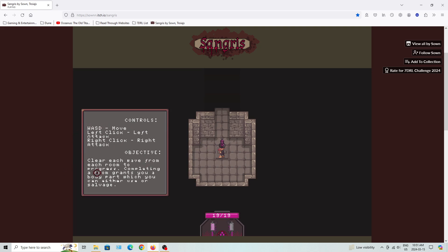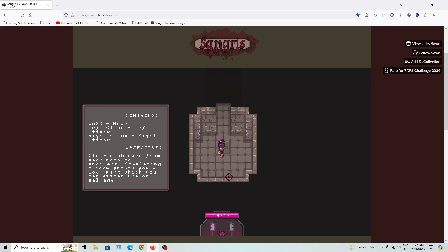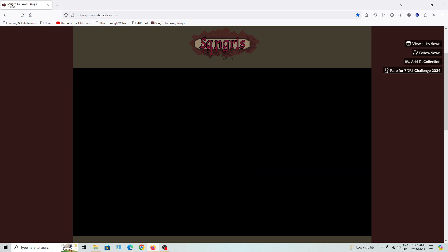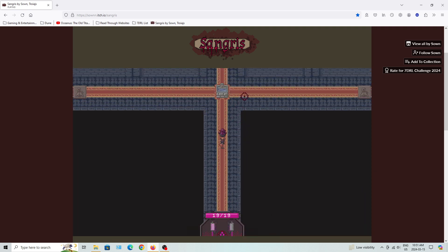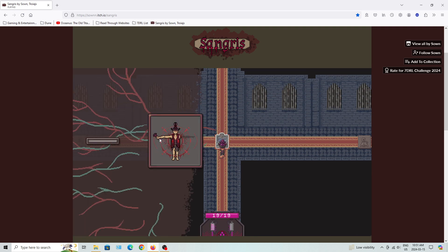Alright, that's a recap of all the stuff. Objective: clear each wave from each room to progress. Completing a room grants you a bi-part, which you can either use or salvage. So, Mage Arm fires a Mage Bolt every one second which deals base damage. There's a Human Head with 4 max HP. Human Legs allows you to move by walking. Human Torso gives 5 max HP.